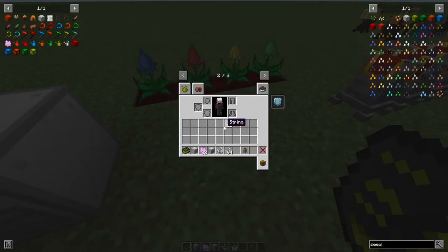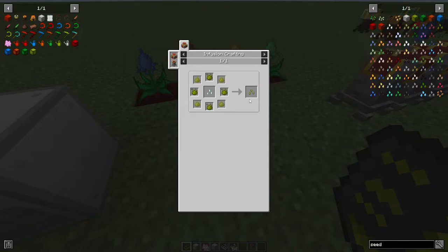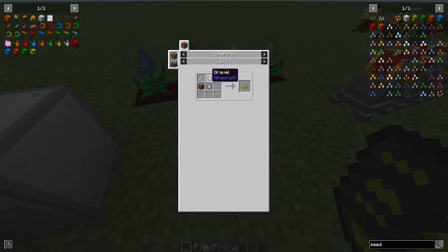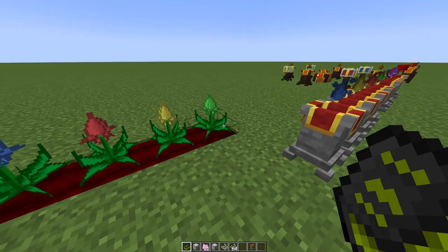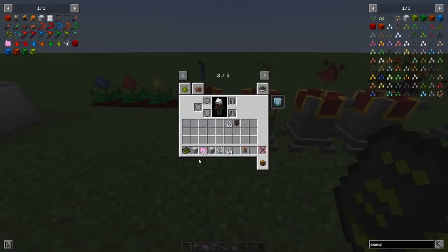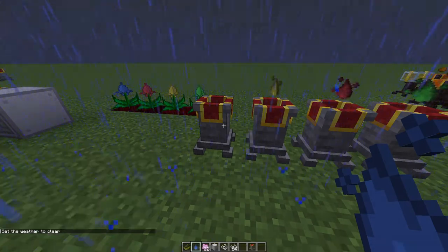Now let's cover awakening your items. First, there are Elemental Seeds — seeds for air, earth, water, and fire. These have different recipes since there's no single material for them. For the Air Seed you need an air material made from gravel, clay, dirt, and a glass bottle. Planting these seeds gives you elemental essences used for awakening.